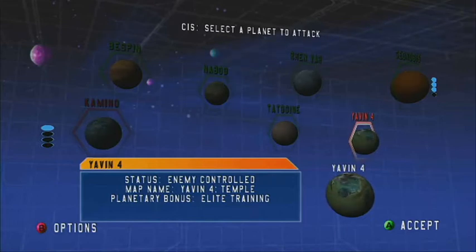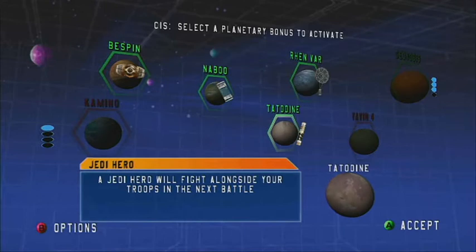Hey guys, what's up, it's Dark Helmet Cat 67. Welcome to another episode of the CIS Galactic Conquest in Star Wars Battlefront 1. This is the second to last episode because we have Yavin 4 Temple, which is probably the only regular planet we're going to attack because we'll get to use the blockade. Then the next episode will be Kamino, so here we go.